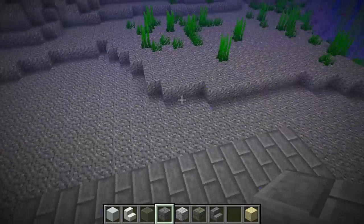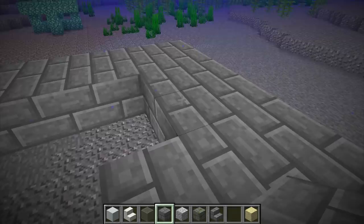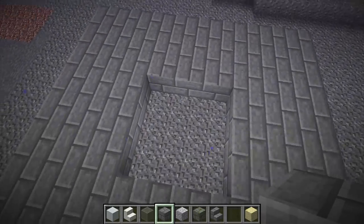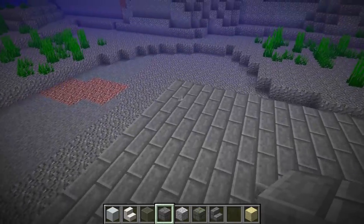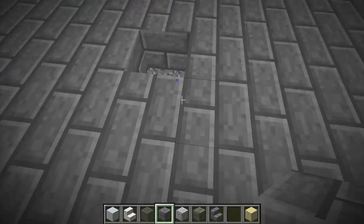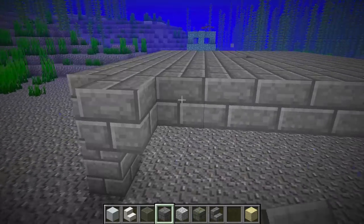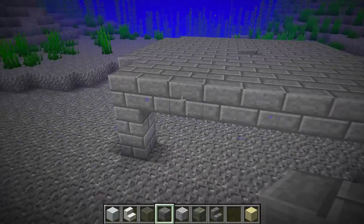Should it be a two-by-two hole or a three-by-three? Three by three is too big — I don't like it. Maybe we have an off-center moon pool? Actually no, it does have to be in the middle. So there we go — we've got a moon pool in the middle. Then I'm going to round this off just a smidgen because I don't want it square, so I'm just going to use a classic Minecraft circle, which is not remotely a classic circle.